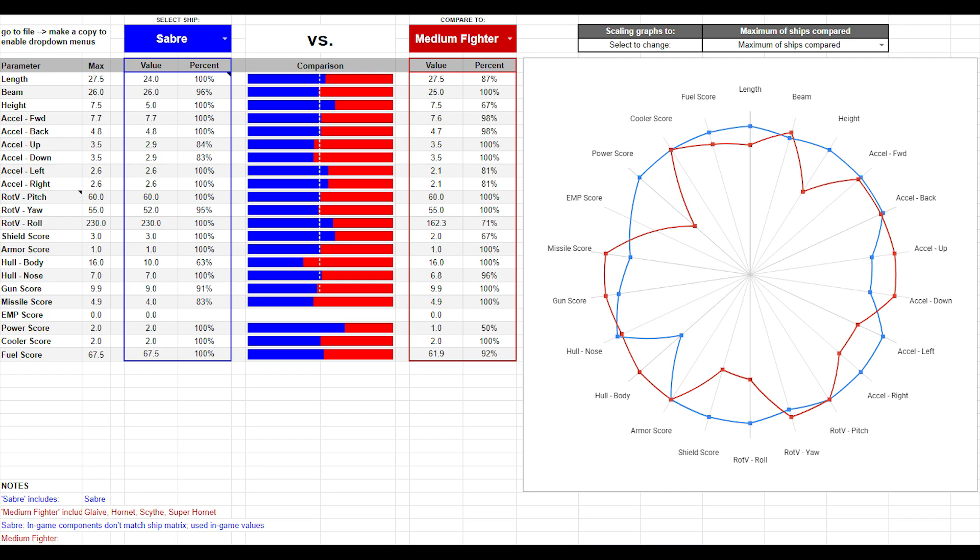The Saber has the ability to compete with other medium fighters in direct combat, but that's largely because most medium fighters are currently lackluster. The deviations are notably in shield, power, and hull scores. The Saber has an extra shield generator and an extra power plant to power that shield generator, but slightly less body hull, in accordance with CIG's stated intent for the ship. The extra shield generator gives the Saber 33% higher shields, but the hull difference is 37%.